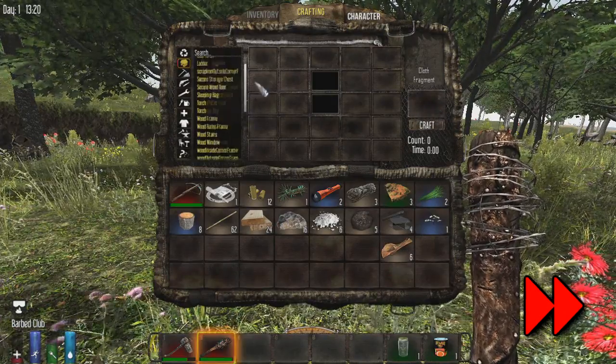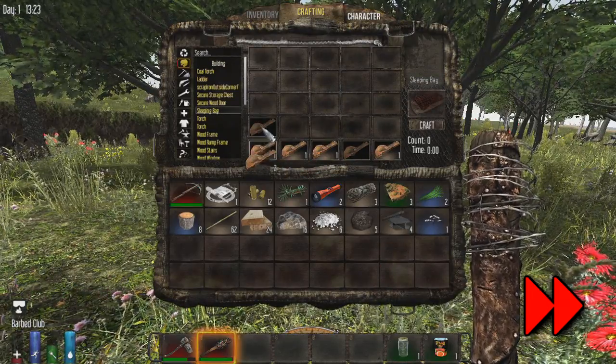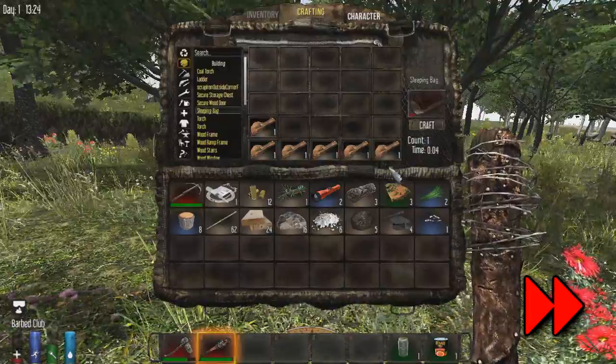Click on sleeping bay. No, it's on the very top. If it's on the top, it means you have the ingredients to make it. Oh yeah, here you go. I missed one. Craft it. Okay, cool.